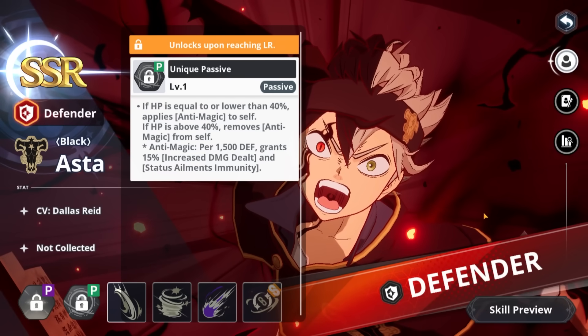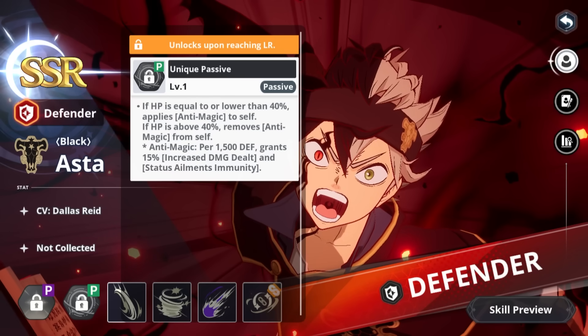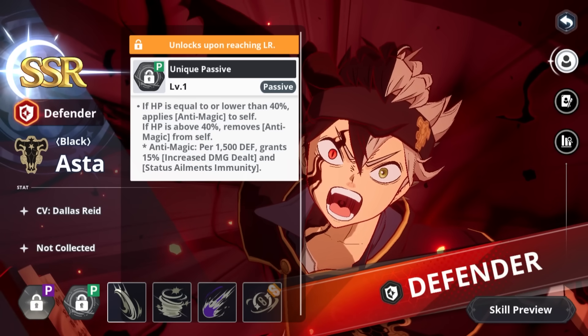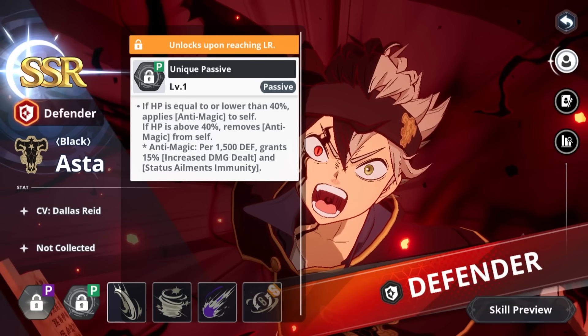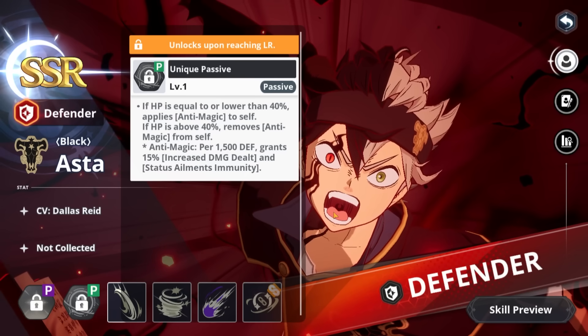Just taking this into account, if you have 25,000 defense you should have about a 180% increased damage dealt, which is exactly how this guy becomes a DPS alongside his skill page, which makes it a lot crazier. Even just that alone is quite insane. The stun block is also quite good for him, so all of these things should be considered.